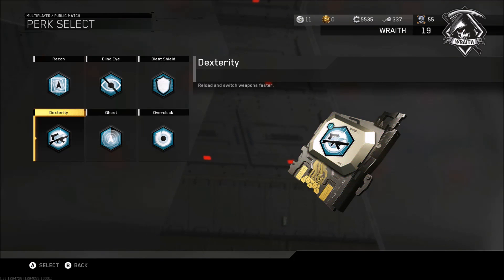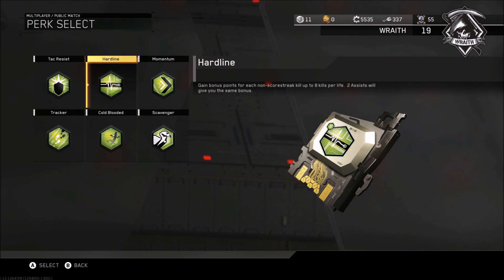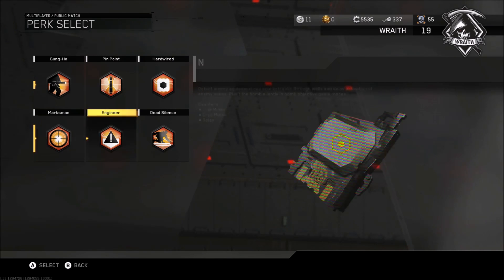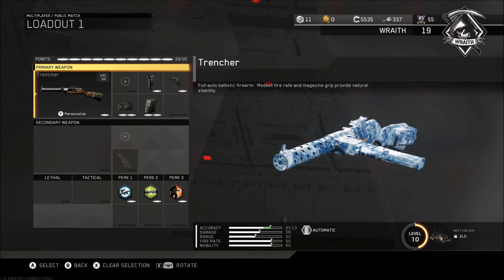Go with Dexterity because the gun has a kind of slow reload time. Then you can go with anything you really want — I go with Hardline just because it helps with getting more kills and more score. Also Gung-Ho, because you can sprint and shoot perfectly fine.